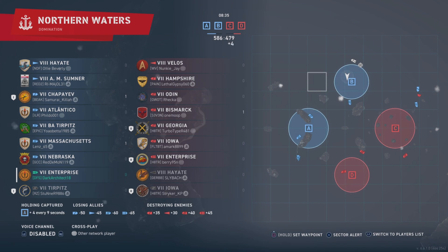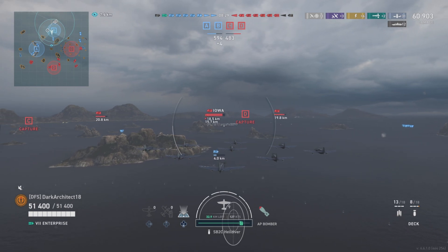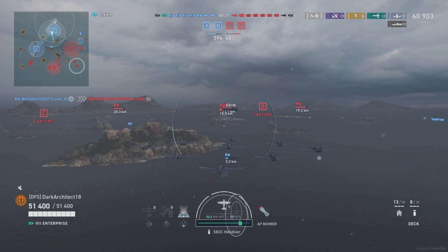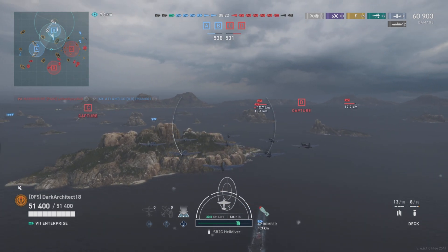There are carriers like the Kaga that drop bombs really low, but they have HE bombers. Another set of carriers with AP bombs are the German carriers. Pretty much all the other ones use HE bombers.